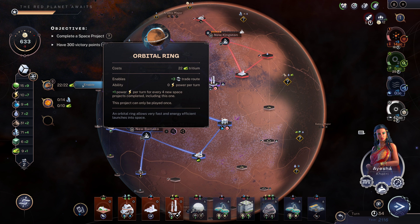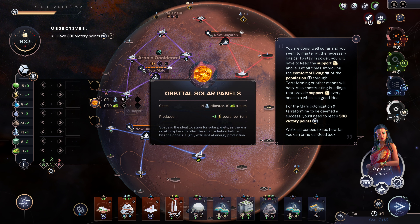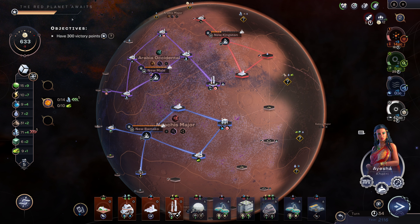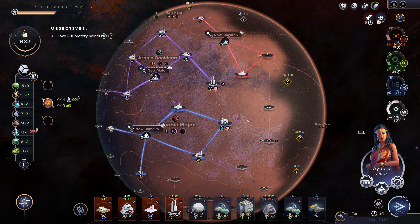We can enable this — now I have five trade routes per turn, which is very good. We should be able to finish that orbital ring pretty quickly now. We're up to 182, so that's good.